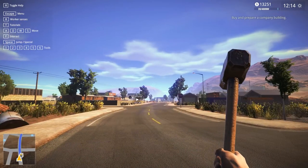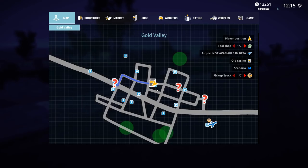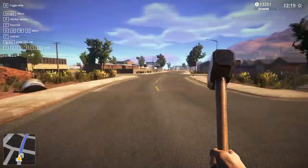I don't know if I should do business with this guy - he can't speak very well. Okay, 'buy and prepare a company building.' I got a map here. My task position is right there. He mentioned there's a truck somewhere - probably would have helped if I had read that. There's an airport - not available in the beta.